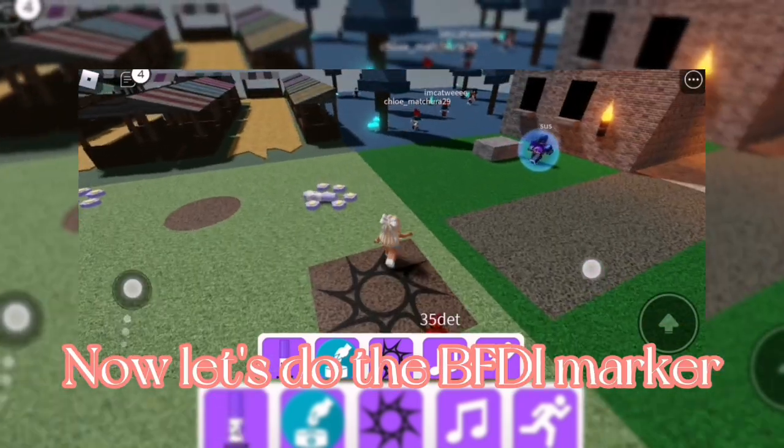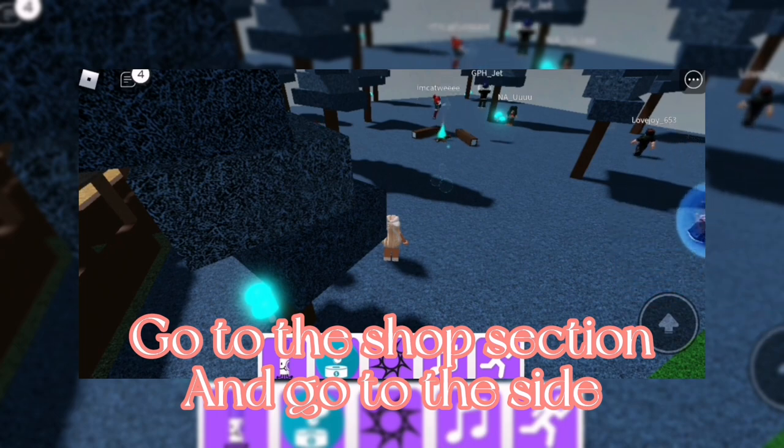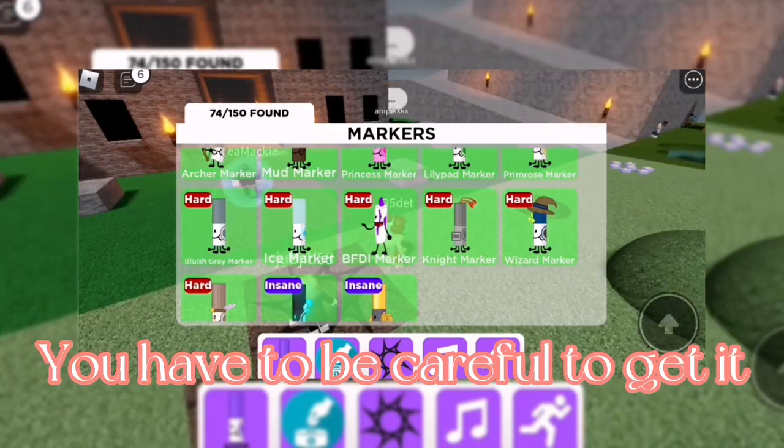Now let's do the vipakosso marker. Go to the shop section and go to the side. You'll see a purple thing sticking out — you have to be careful to get it.